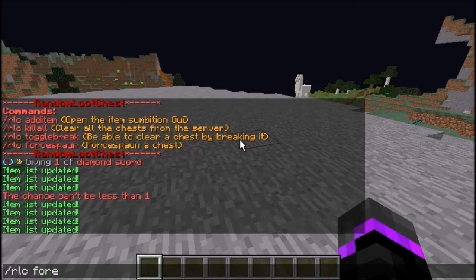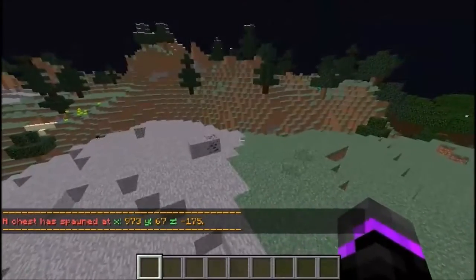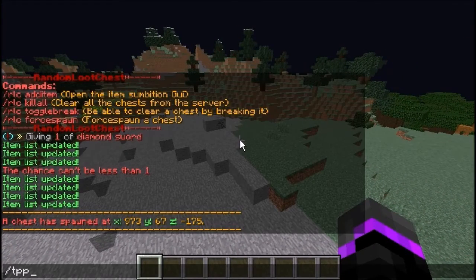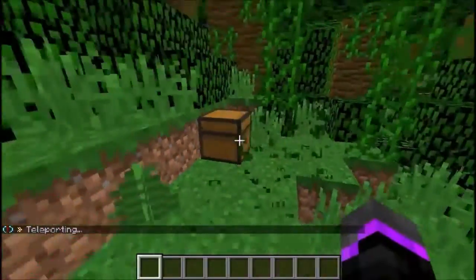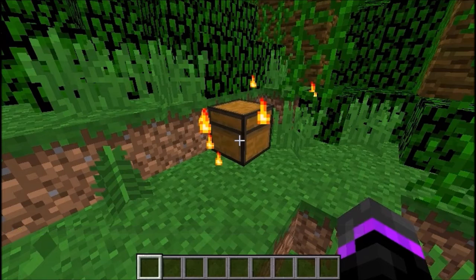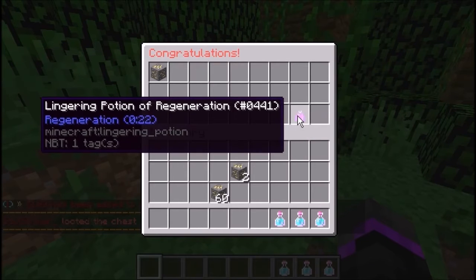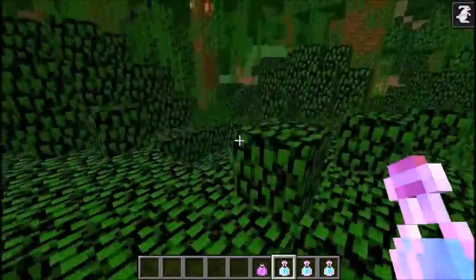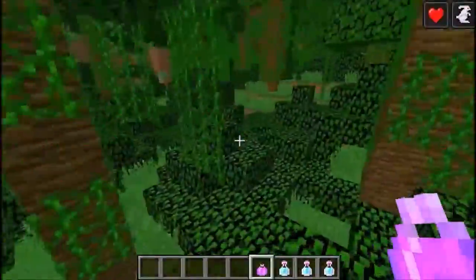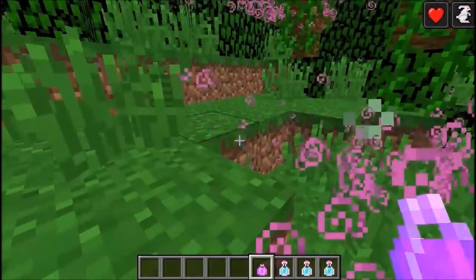Now we can force spawn a chest with RLC force spawn. A chest spawns at a set of coordinates. I'll teleport there — 973, 67, negative 175 — and as you can see it comes with little flame particles, which is a nice touch. Opening it says congratulations for being the first to the chest. Inside we have potions of leaping, regeneration, and gold ore. After you loot the chest, it disappears, which is really nice.